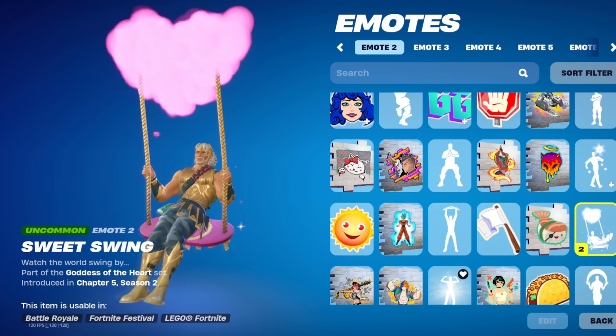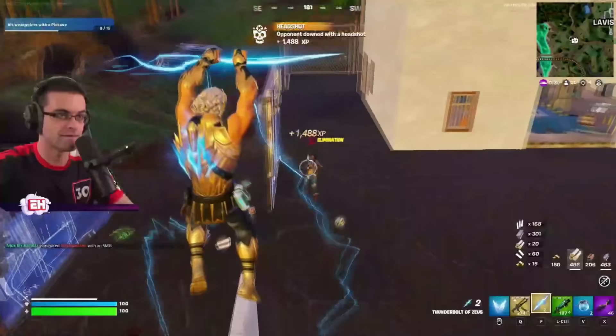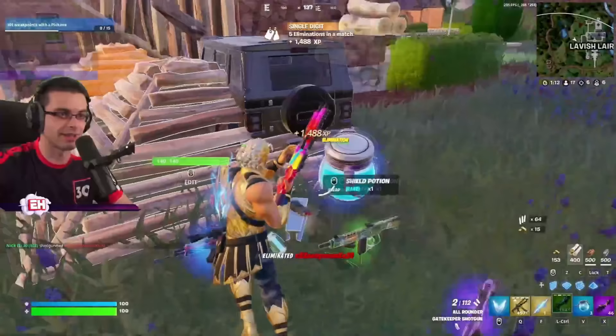Starting off at number 27, we have Zeus. This might not be the most tryhard skin this season, but because it was just added in the Battle Pass, we are going to be seeing a bunch of people using it, and it will probably become quite popular. Usually when skins are popular, they do end up becoming tryhard as well. Popular skins tend to see use in ranked game modes, which helps gain popularity in the competitive scene, including tournaments.